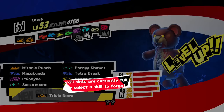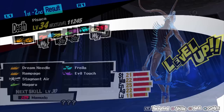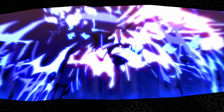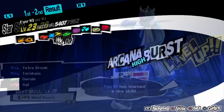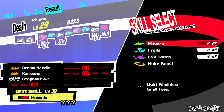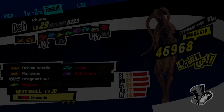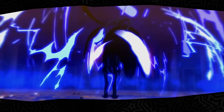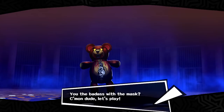For rank 9, you must use a group fusion to create Bugs with Samarecarm. The three personas required are Hariti, Pixie, and Pisaca. Hariti will learn Samarecarm at level 41, so it is a quick level up from level 40. If you were able to obtain at least the first rank from the Empress Confidant, it should not take too long. You can create Hariti with Principality — used in a past fusion — and Fuu-Ki. Fuu-Ki can be created with Ippon-Datara and Orobas, both attainable from the second palace. Pixie is an early persona obtained in the game, while Pisaca would require either recruitment in Mementos or a fusion with Phoenix and Nekomata. Phoenix can be created using Oni and Sudama, both personas used in previous fusions. Once you have all three and Hariti at level 41 with Samarecarm, you can create Bugs with Samarecarm. You must be level 49 to create this persona.